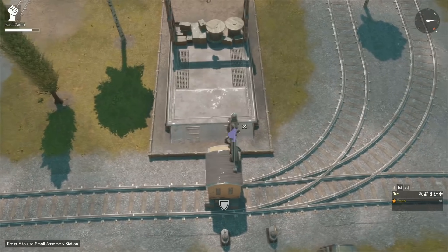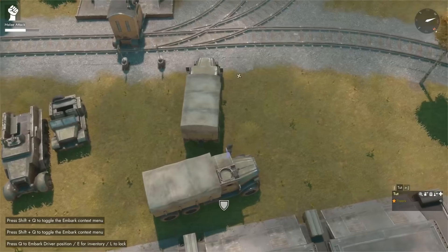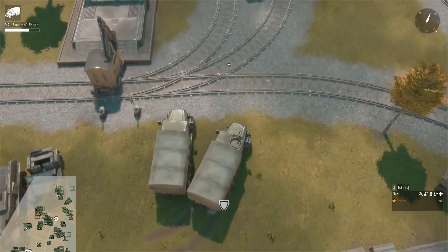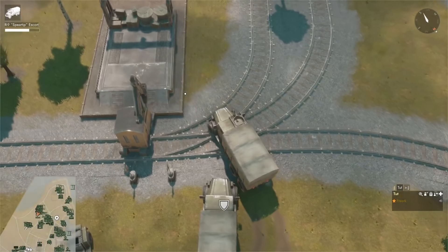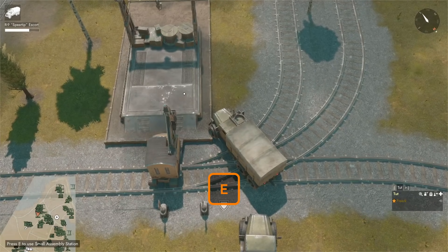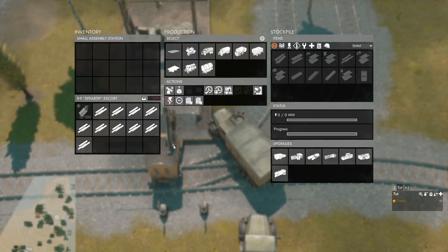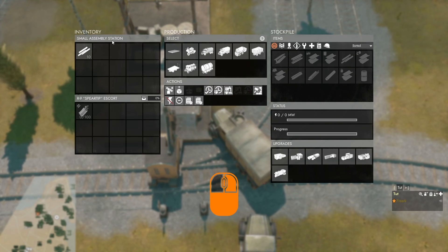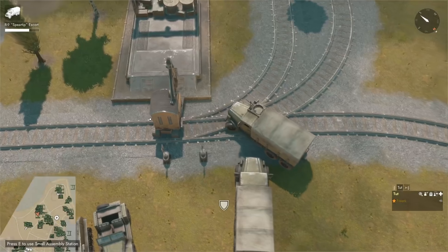I prepared two trucks here with construction materials. We grab the first truck and drive it up towards the small assembly station. When we are close enough and it says in the bottom left 'press E to use small assembly station', we press E to open the menu. We come to the bottom left where the inventory of our truck is, click on the processed construction materials and transfer them to the small assembly station inventory.